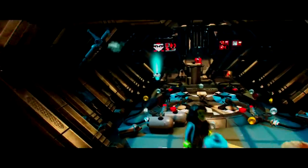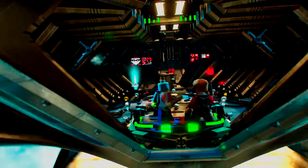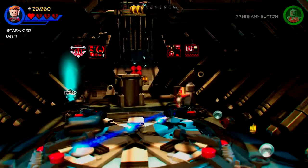There's our exit. Just gotta use a gravity mine to get this stuff out of the way. Why is there a reinforced plate over the controls? Well, you know how Groot likes pressing buttons — I kinda don't want him anywhere near that one.